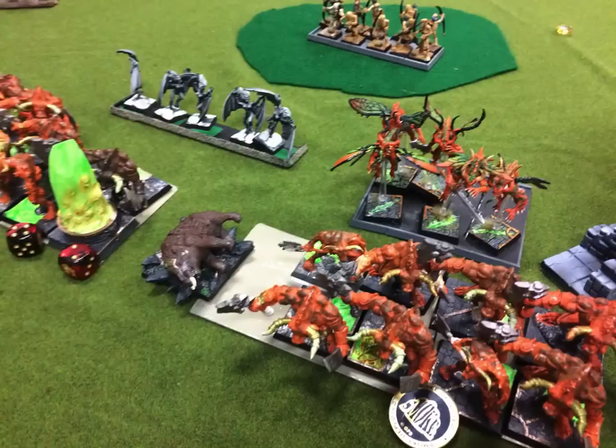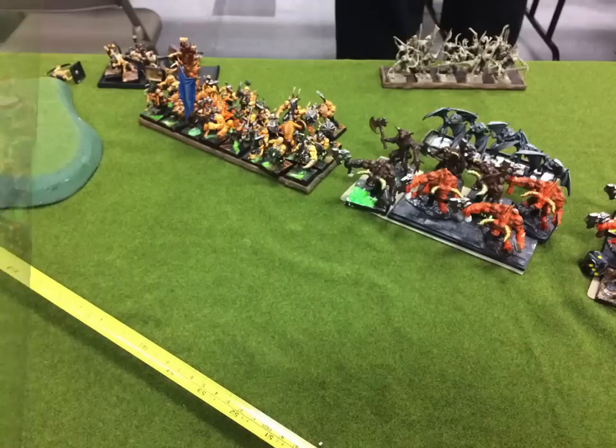My opponent is playing Beasts of the Wild — bless his soul — and he loves minotaurs. He's got three units of eight minotaurs. Unit number one has the Flaming Banner, giving it flaming, which is important because he knows my general is protected primarily through regeneration. Behind it is a unit of gargoyles, way behind is a unit of mongrel raiders in the woods, a razortusk, another unit of gargoyles, and then the second unit of eight minotaurs which has two characters in it.